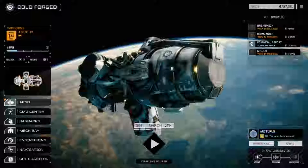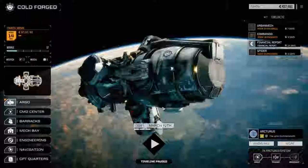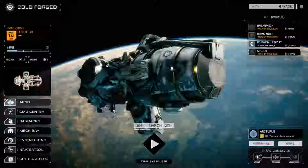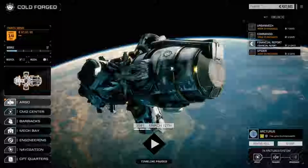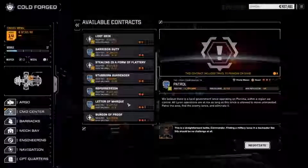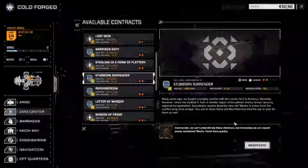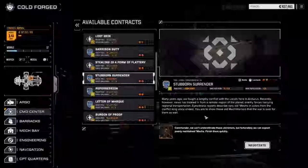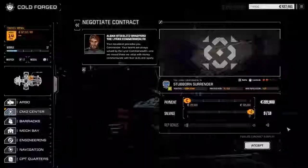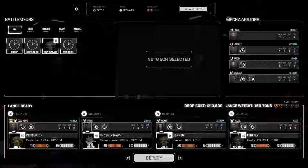Hey everybody, welcome back to another episode of Cold Forged. Today we are going to pull off another two-skull mission. We've done our mech repairs and pilot upgrades at the end of last episode, so let's go right into the contracts. We're going to do a Stubborn Surrender mission today — two skulls, battle in the lowlands. We're looking for mech parts, so let's negotiate and go full salvage on this one.